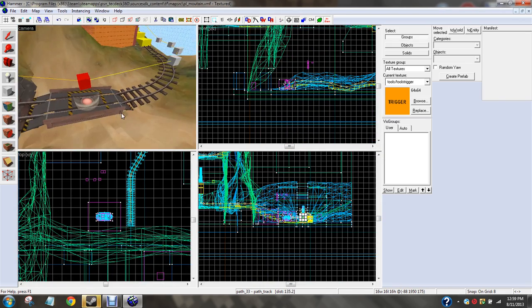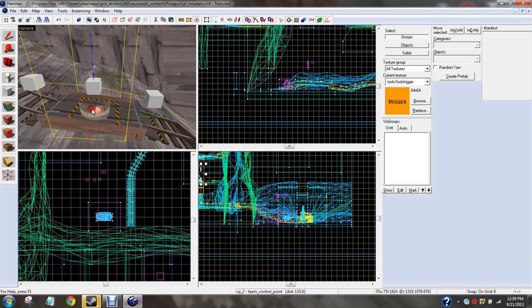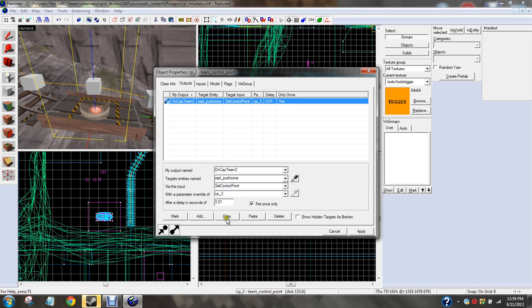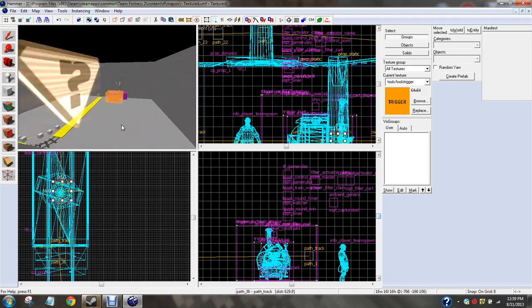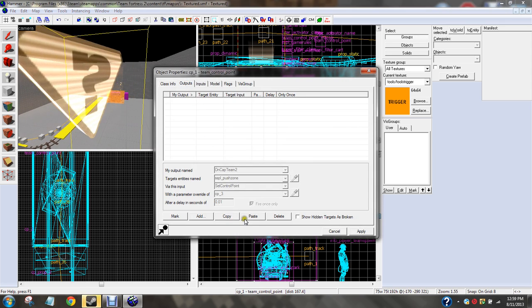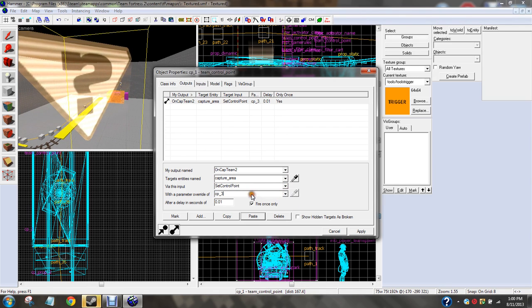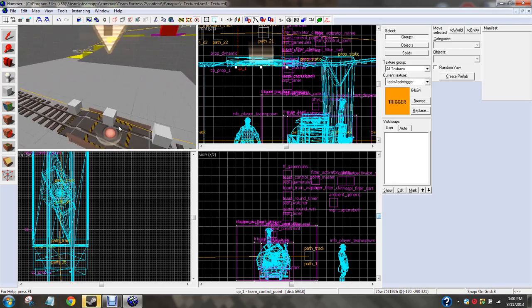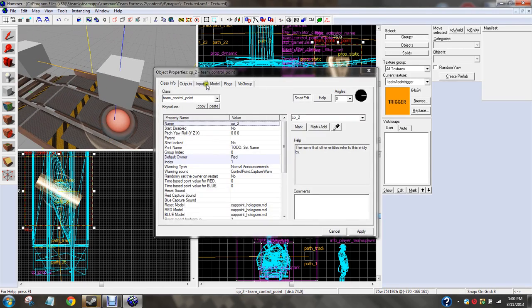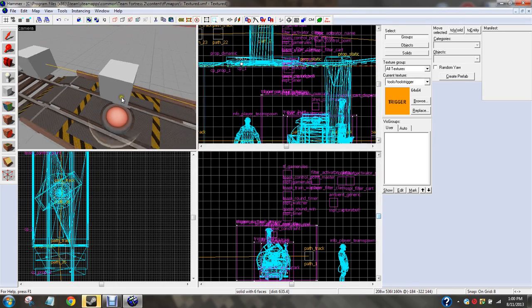Go back to your map. We're going to go along the track. Here's my control point two. Shoot, I almost forgot — let's go ahead and copy this. Go back to your map, go back to this control point, go to outputs, paste. On cap team two — push zone, we called it capture area. Set control point, and since this one is going to be CP two, that's telling it this is the next control point you need to cap. Go ahead and do the paste thing.